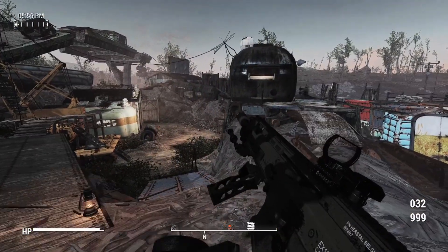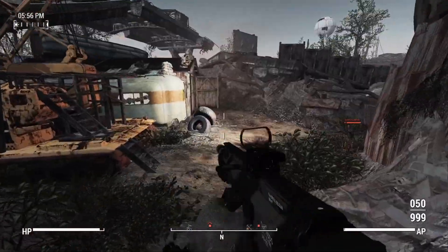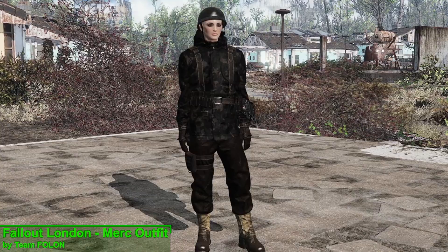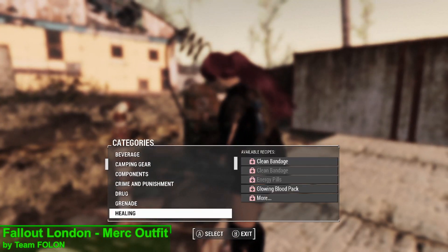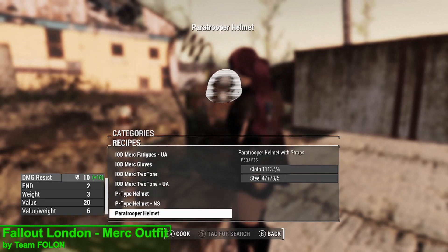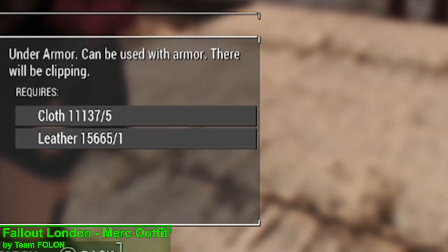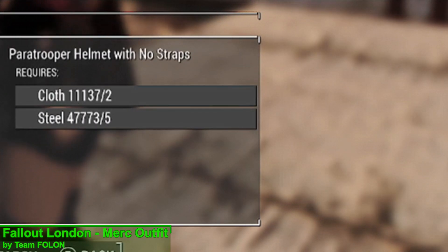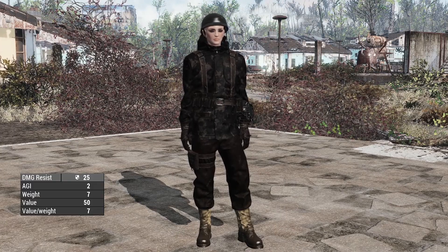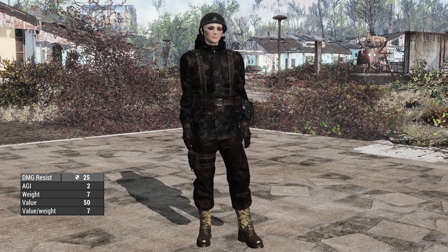Now the next mod I have for you is from the up-and-coming Fallout London, and that mod is the Fallout London Merc Outfit. You can acquire these armor pieces from any chem station under the IOD Merc gear section for a small amount of crafting materials and requiring no perks. All of the outfits are going to offer 25 ballistic resistance and plus 2 agility.